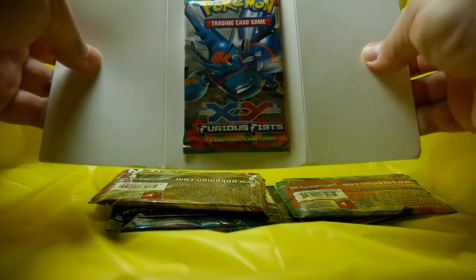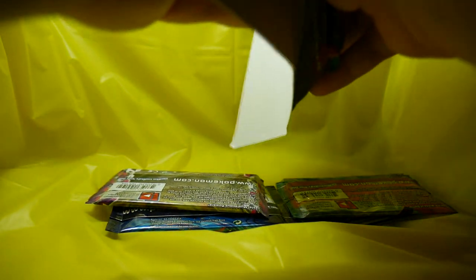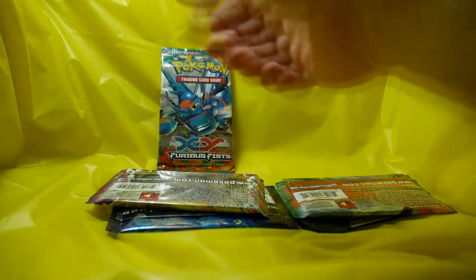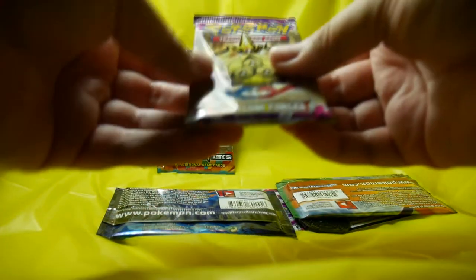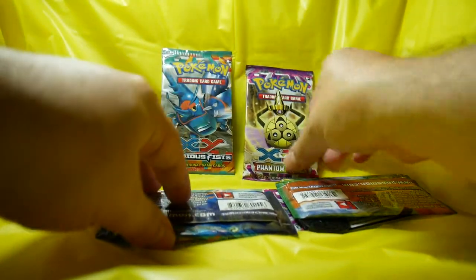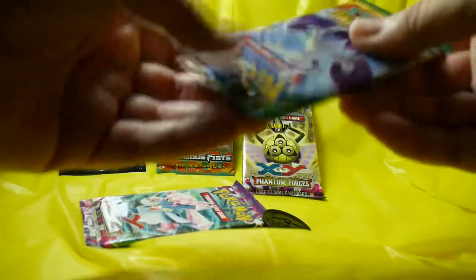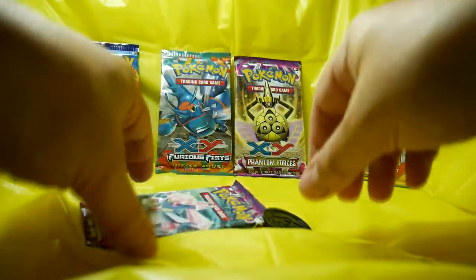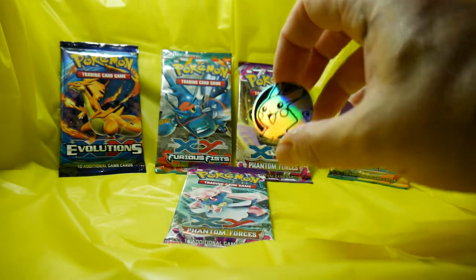It's an XY Furious Fist — sounds like a lost Bruce Lee movie, The Furious Fist. So there's one pack. This pack is a XY Phantom Forces pack. And Evolutions with Charizard on the cover. Cool. A Roaring Skies. And another Phantom Forces. And we got a Pikachu coin, so at least we got a Pikachu.